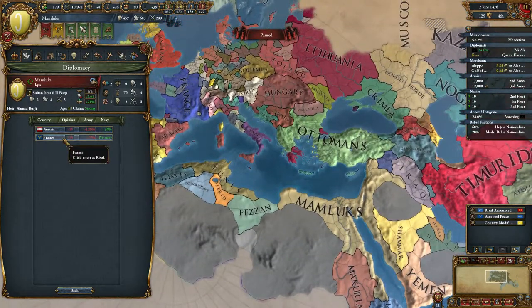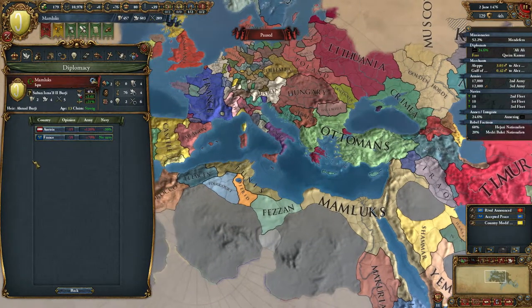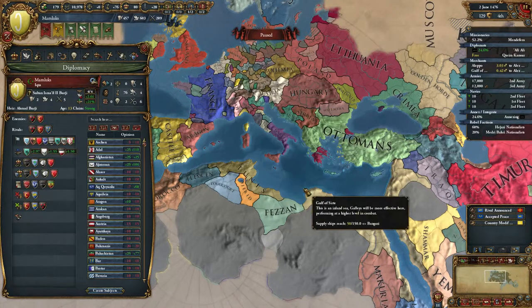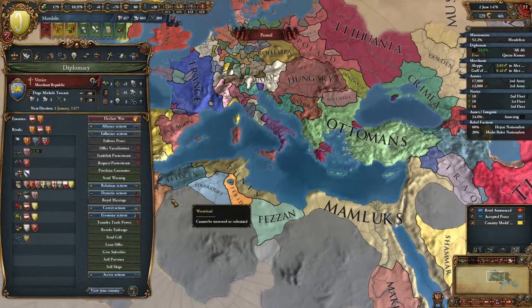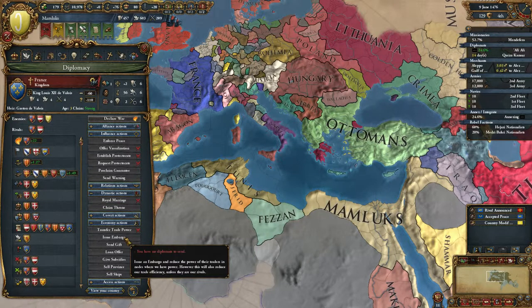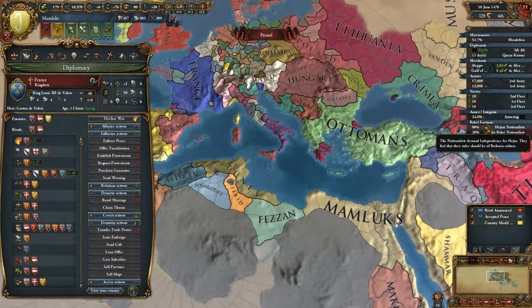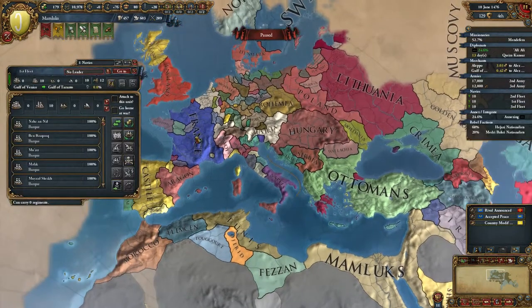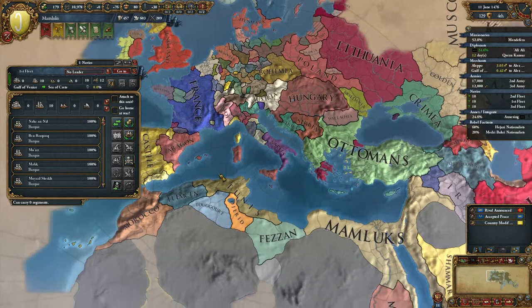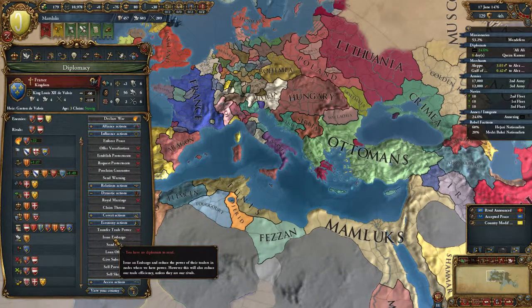France or Austria? Let's go with France, maybe. Okay, let's go with France — don't know why, but let's go with that. We can issue an embargo to France. Nobody is stopping the privateers on Venice, and we protect Alexandria.